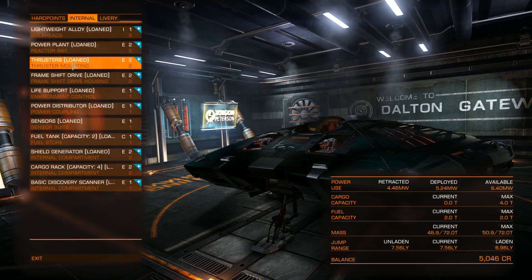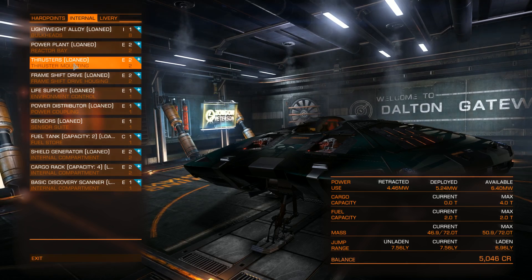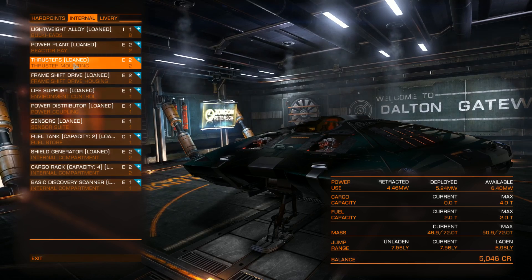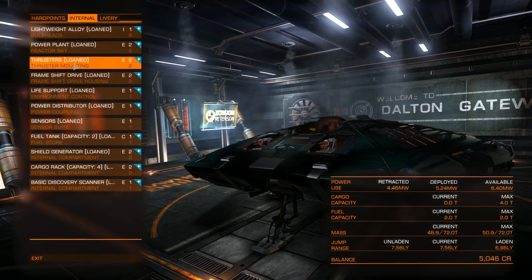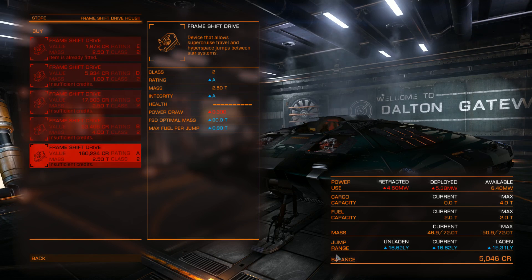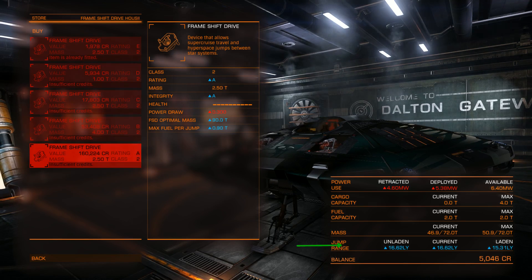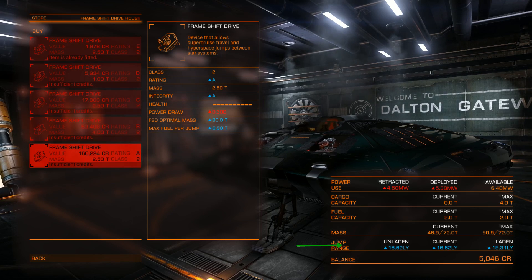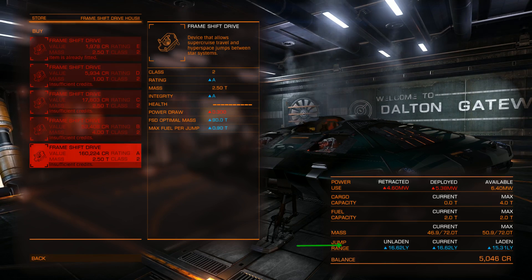The thrusters are basically what move your ship around — the better the thrusters, the quicker you will turn. The frameshift drive: if you buy a new, bigger frameshift drive your jump range will increase. As you can see, the most expensive one here expands my jump range by 2.4 times the light years I can currently jump. So if you want to travel to farther star systems, this is what you want.